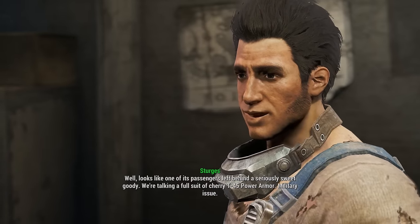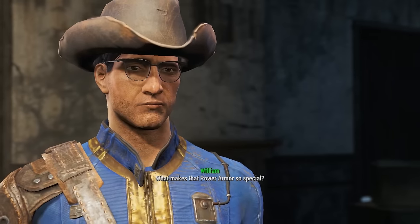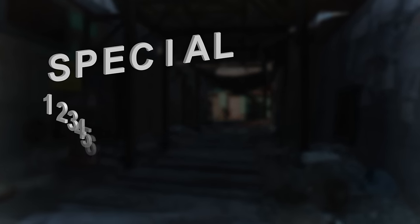There are a large number of perks available at the beginning of the game, and while that can be overwhelming, believe it or not, not all perks are available at once. The perk system in Fallout 4 is gated off in two ways.